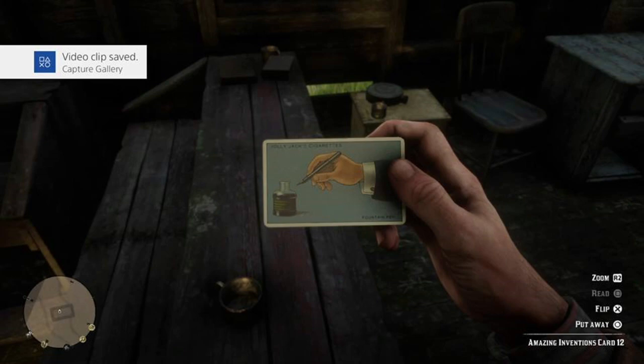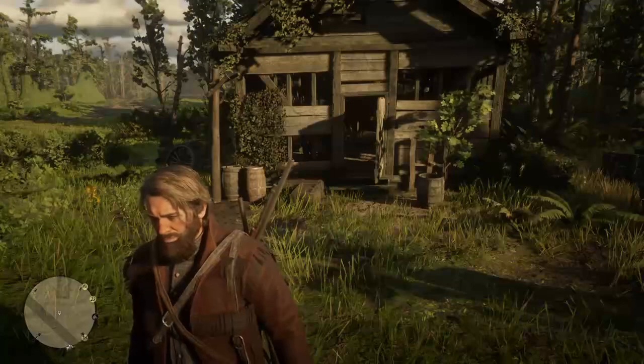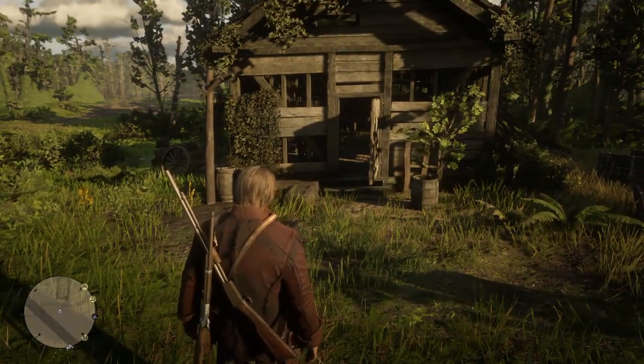Hey there guys, it's Progues here back with another Red Dead Redemption 2 video. In this video I will show you the location for the Amazing Inventions card number 12. This card is located in the plague ridden village of Pleasance in a burnt out building. As you go into the building you will find it sitting on the left hand side.